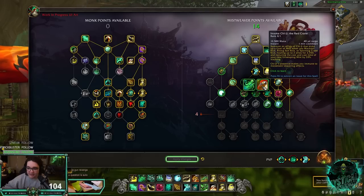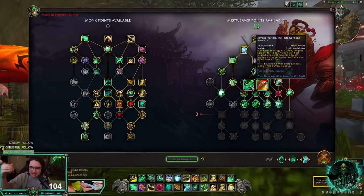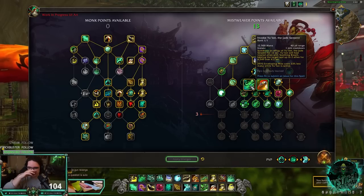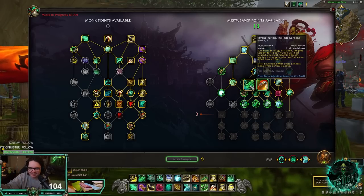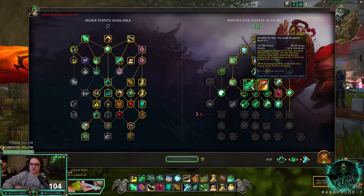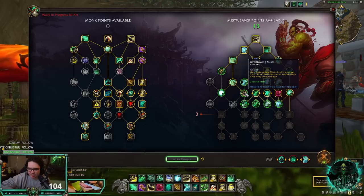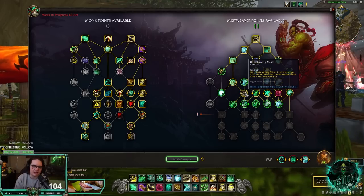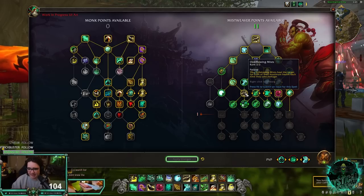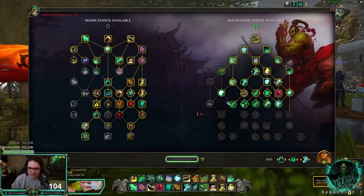Invoke Yulon reduces Enveloping Mist's cost by 33% while active — this is exactly what Mistweaver has needed this entire expansion. It's currently under development but it's just crazy. Invoke Chi-Ji is similar and makes you immune to movement-impairing effects. Overflowing Mist makes Enveloping Mist heal the target for 3% of their max health each time they take damage — that's a flat 3% heal that's probably going to need balancing in PvP.